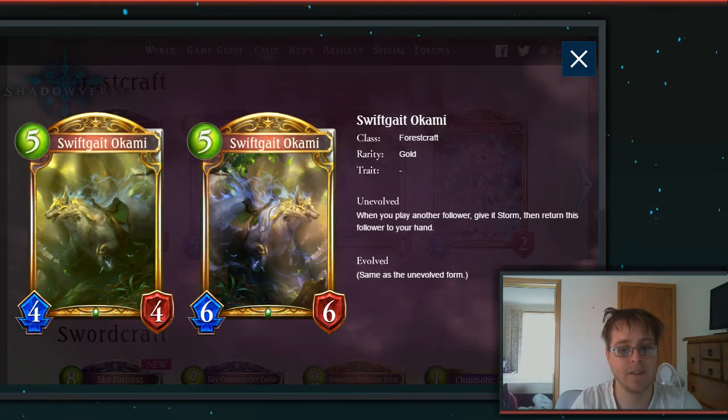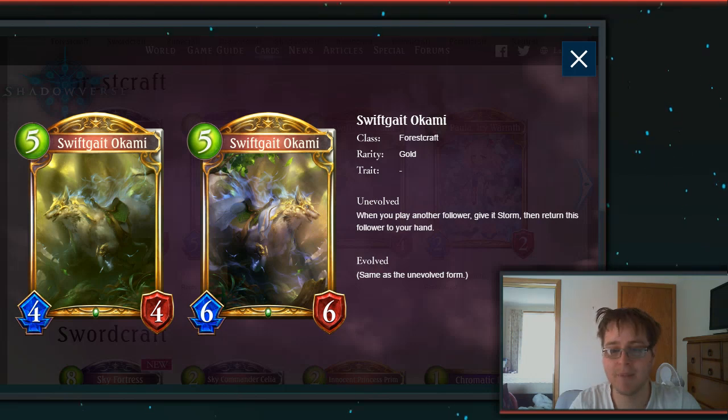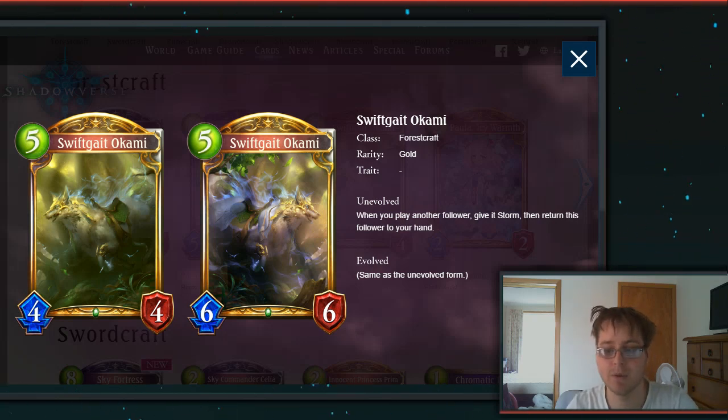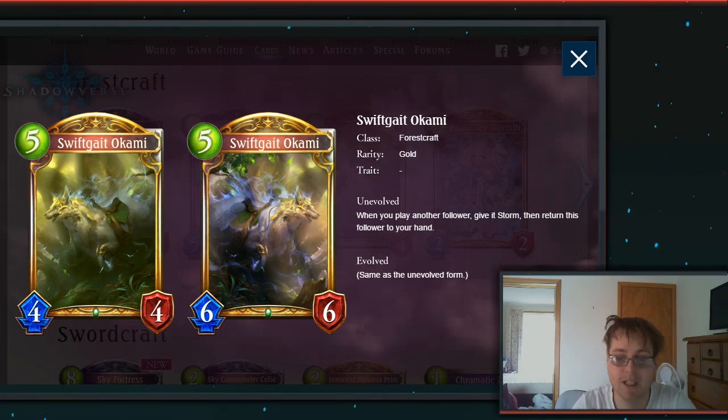Then we have Swift Get Okami — they're bringing Okami the Wolf to the Starlight of Forest, which is great. We already had one Okami card and it's great to see another. When you play another follower, give it Storm and then return this follower to your hand. So you play this, play another follower — say a 5-drop — it gets Storm, and you attack, which is pretty nice. Could this also work well with some Anomaly OTK stuff? Playing Swift Okami and following up with an Anomaly, especially in Unlimited, will be super cool.